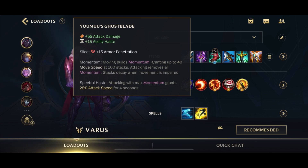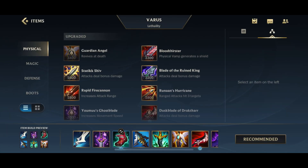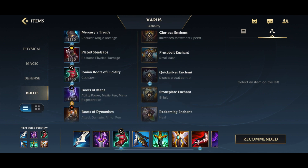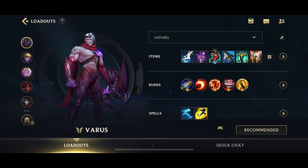For the boots, you have two options. My preferred option is the Ionian Boots of Lucidity, giving you 30 ability haste. Varus's cooldowns are pretty long — his W, Q, and E cooldowns are all long — so this cooldown boost lets you cast your spells more often, leading to more damage. The other option is the Lethality Boots, which give you 8 extra armor pen, 30 AD, and 45 movement speed, getting you even more lethality on top of what you're already building.